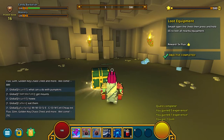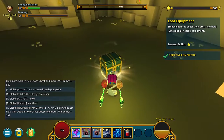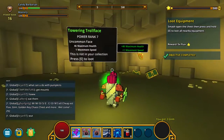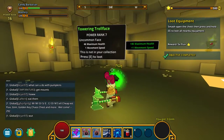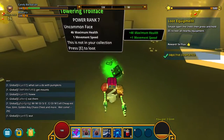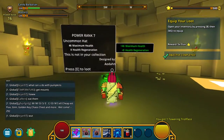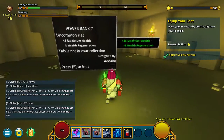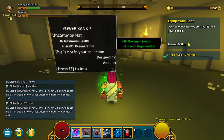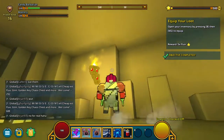I might have to turn down the recording sound. Oh, I probably shouldn't use that. Towering troll face — rank uncommon. What does that do? Press E to loot. Uncommon, power rank 7. This is not... E? Okay. Can I break this?